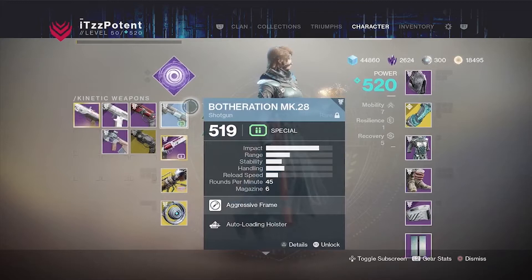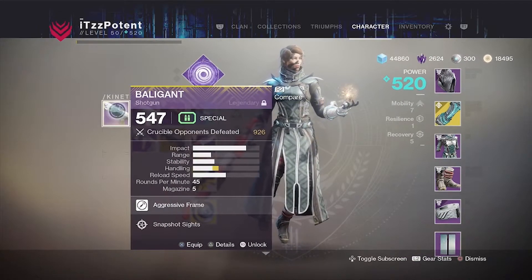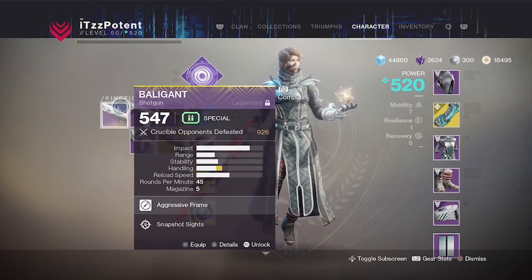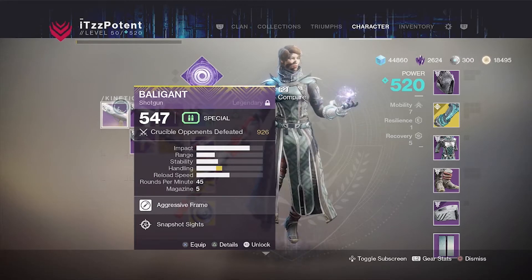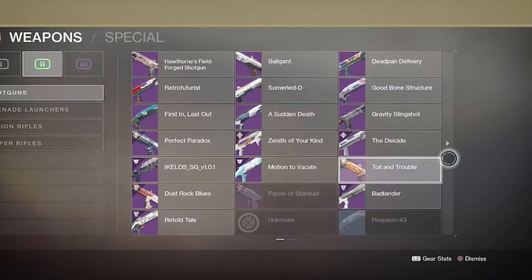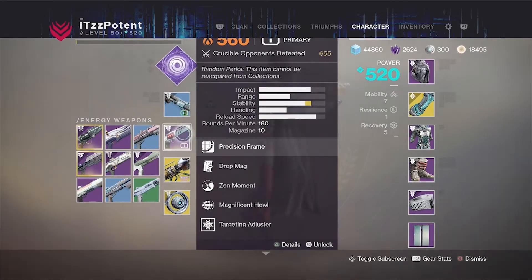Here we are on my warlock. The first loadout I want to talk about is having an aggressive frame shotgun in the kinetic slot — that's either a Balagant, a Botheration, or a Toil and Trouble. The aggressive frame shotguns are the best ones simply because they give you more consistency over the other shotguns.